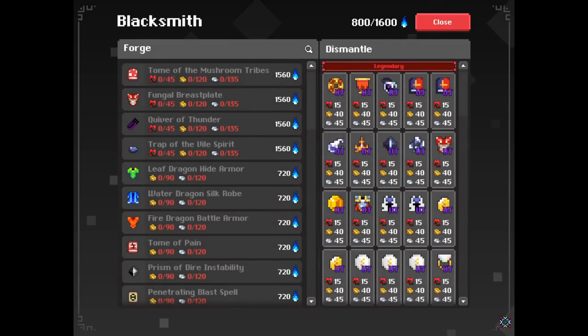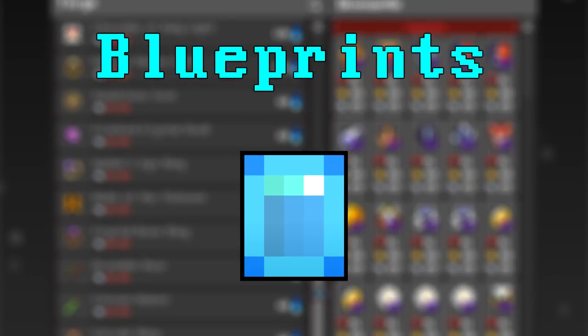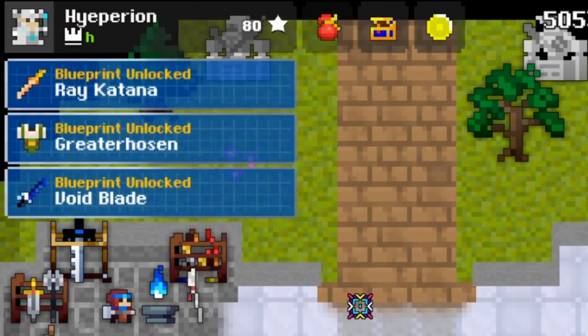When you enter the forge, you can see what you can craft on the left side of the screen. As you can see, not every item is there. That's because you need blueprints. Blueprints are uncommon drops from bosses all over the game, ranging from the snake queen, to the cube god, to Oryx 3 himself. Each blueprint unlocks a number of items on the same tier for you to forge.